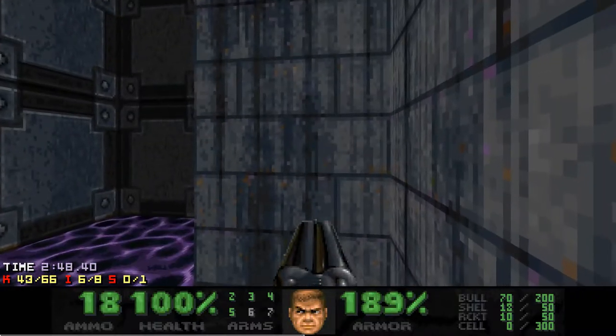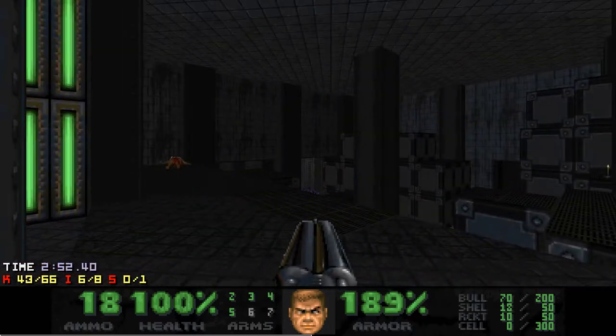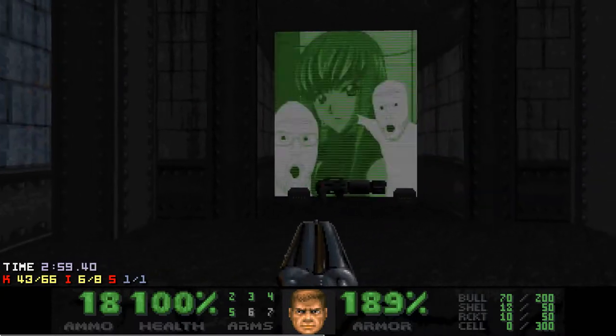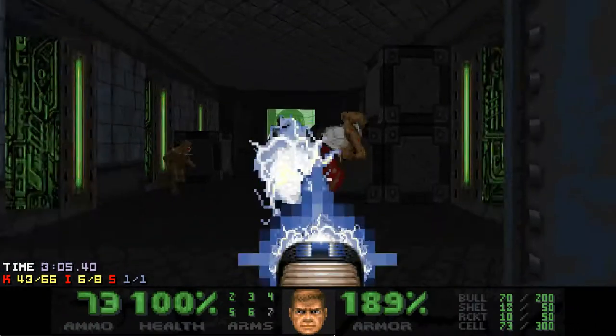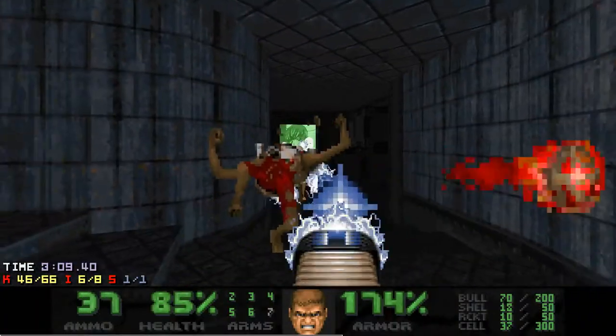Now let's get the first and only secret of this map. You can run on these crates and up to the wall where the candle is. Once lowered, we get plasma along with a shih tzu meme — at least I suppose it's her. Grabbing the plasma releases some revenants and imps from their respective chambers, but this shouldn't be a problem.